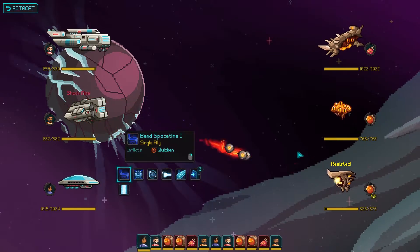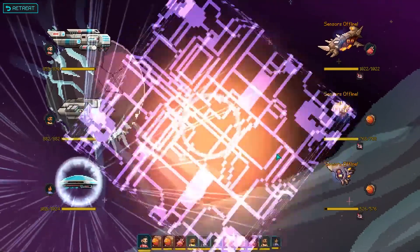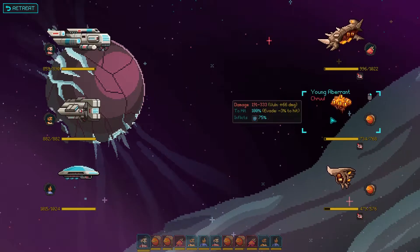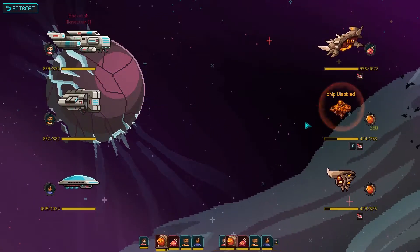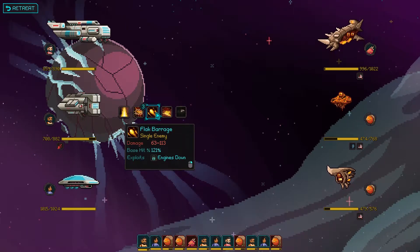Going for a disable on that little guy over there. We'll go for an upload virus first. Nice, three for three, that's really good. Right, backstab that guy. We've got at least one disable off. Knight takes a crit and evades a second shot.